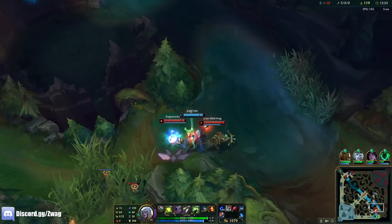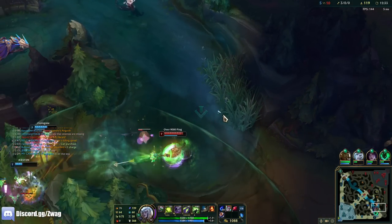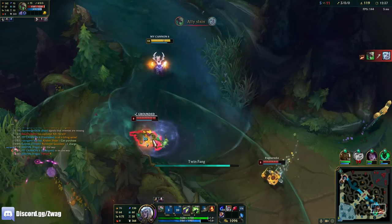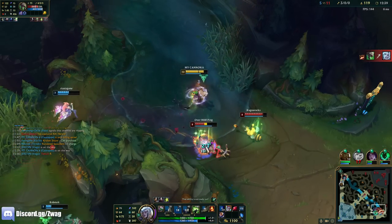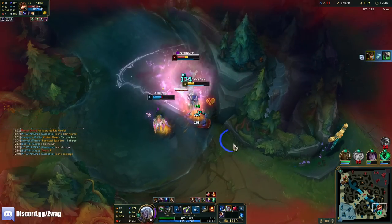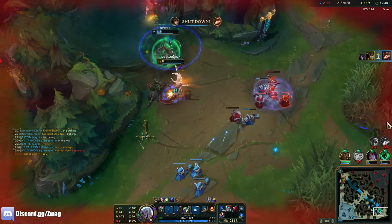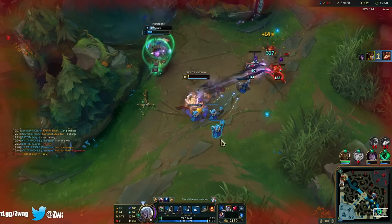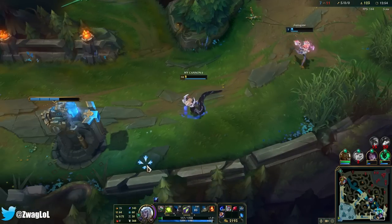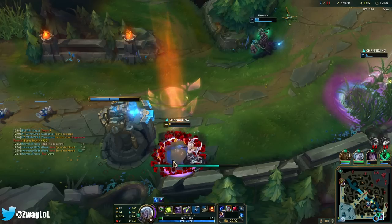I can go look for a roam — let's get bot lane. We got an extra 10 armor and 11 magic resist. Twitch is dead. Got to ult him because he actually almost killed me. That was close — yeah, Conditioning saved our life there. If we didn't have that armor and MR we'd be dead.